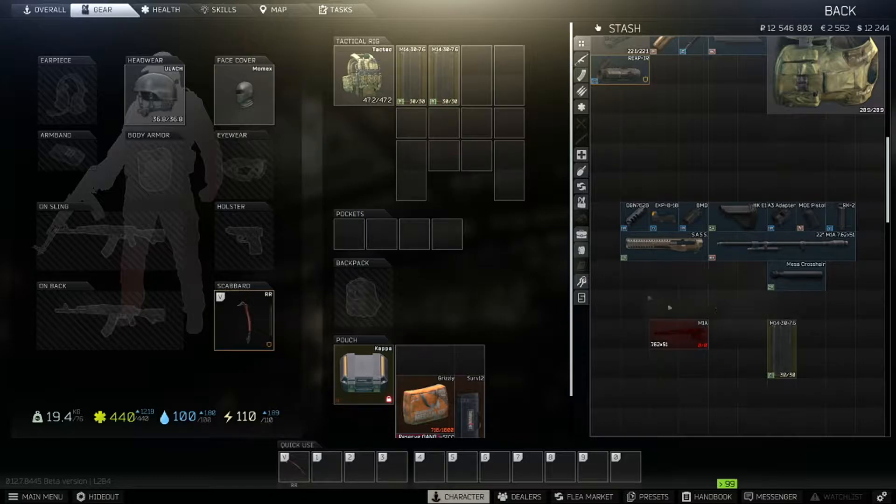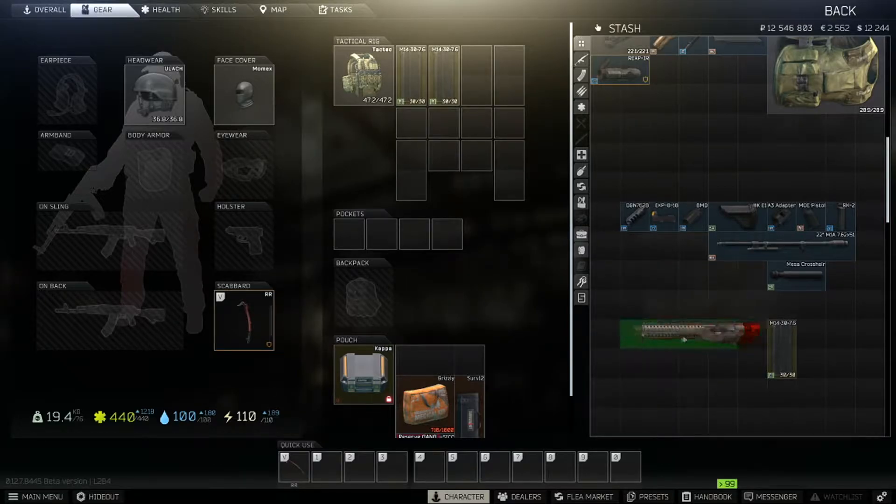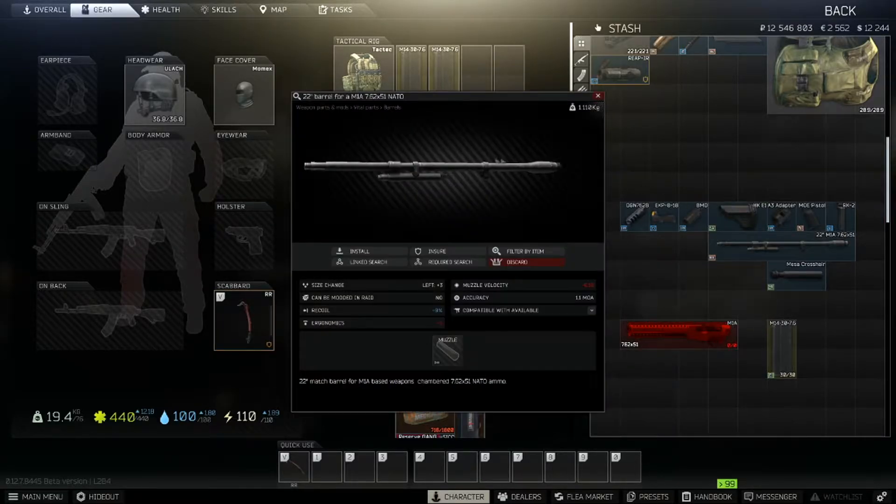You want your base M1A — the actual receiver of the gun — and your first part is going to be the Troisdash chassis for the M14. Go ahead and slap that on there. Next you're going to want the 22-inch barrel, which gives you the best recoil.